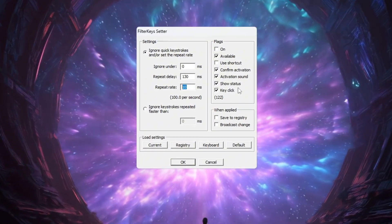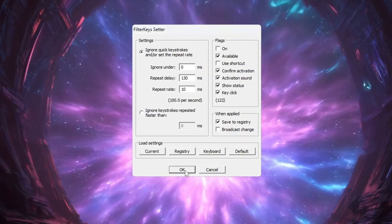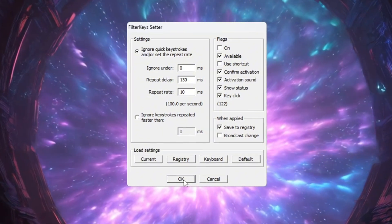Check the small box on the right side to activate these settings and press OK to save them. These changes will make your keyboard respond more quickly when you press a key, which is very helpful in fast-paced games like CS2.